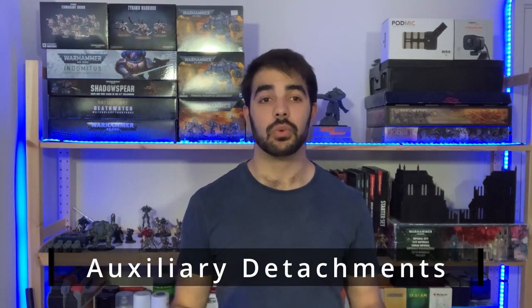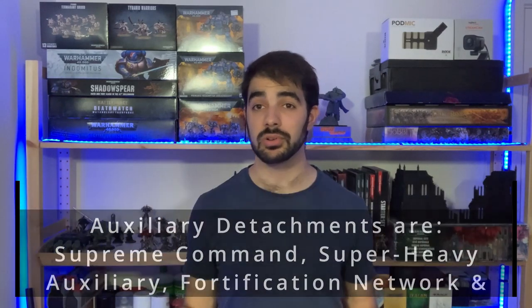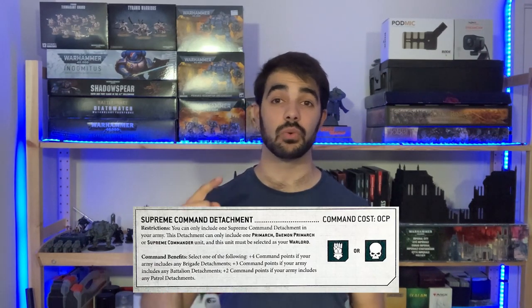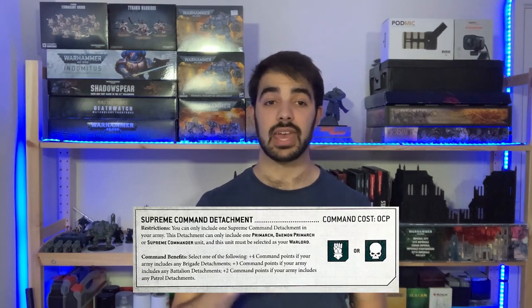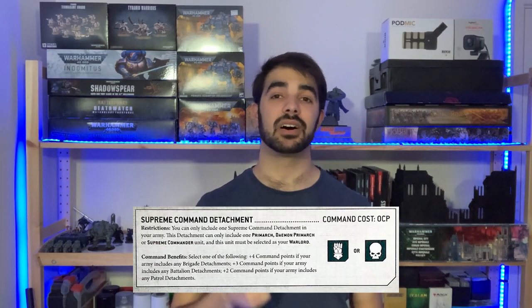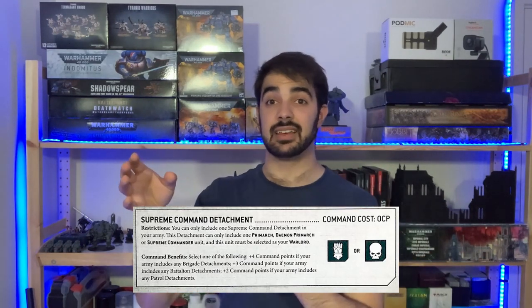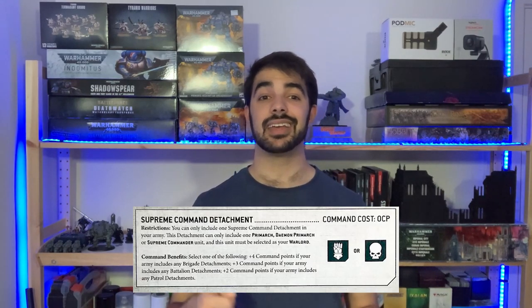The third category is auxiliary detachments. These are focused on adding additional elements to your army rather than letting you create an entire army list within the detachment — quite different to what balanced or specialist detachments do. These include the Supreme Command, Super Heavy Auxiliary, Fortification Network, and Auxiliary Support detachments. The Supreme Command detachment is unique in that it can only take one HQ or one Lord of War choice, and that choice must have the Primarch, Daemon Primarch, or Supreme Commander keyword on their data slate.